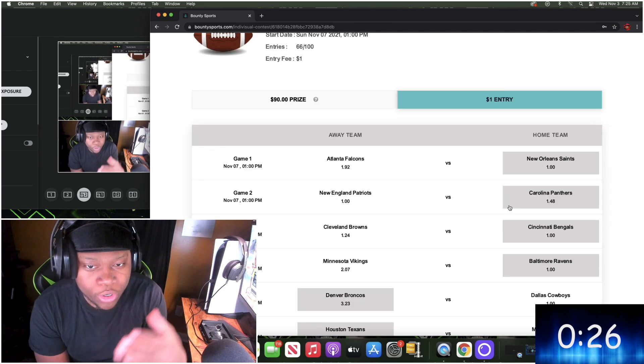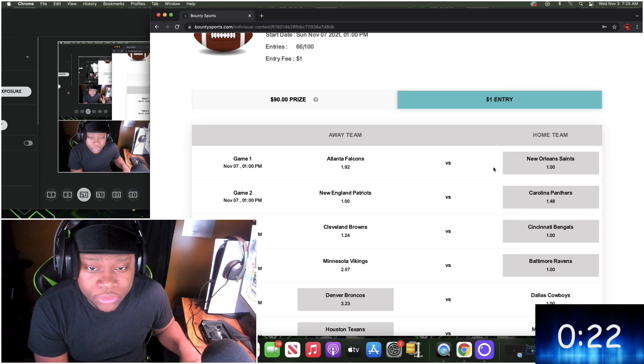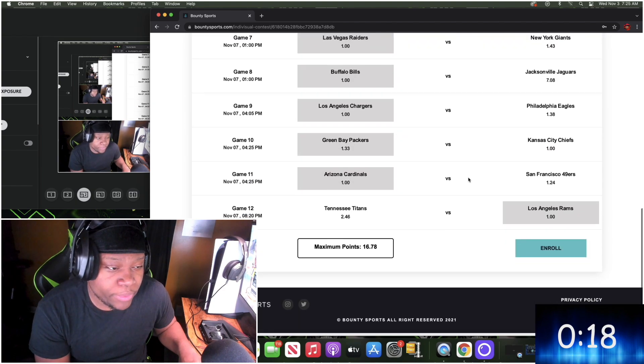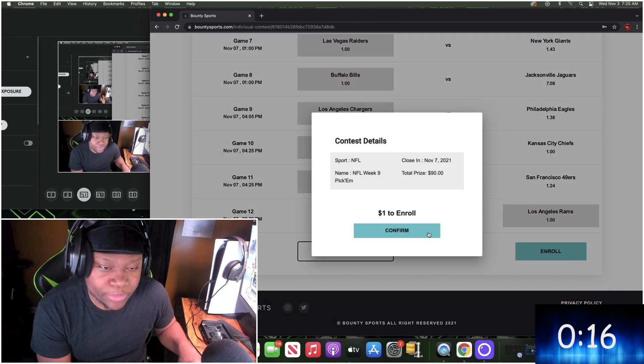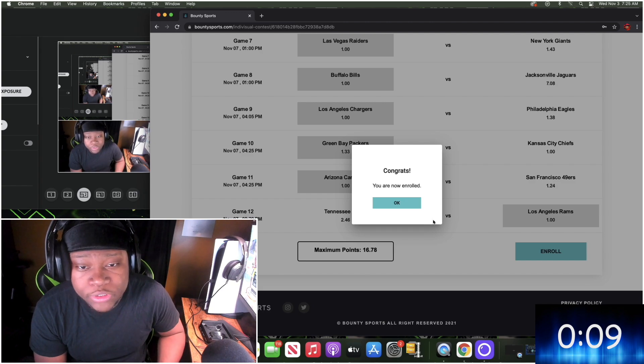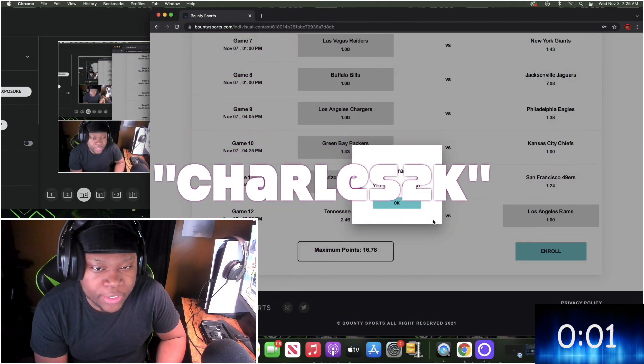Once you get to the screen where all the teams are, all you do is pick every team you think is going to win that given Sunday — it's simply as easy as that. Once you've picked all your teams, just enroll, use your $5, and you will be automatically enrolled just like that. If you're interested, check out the description below — it will be the first link. Don't forget to use my referral code Charles2K when signing up. Now back to the video.